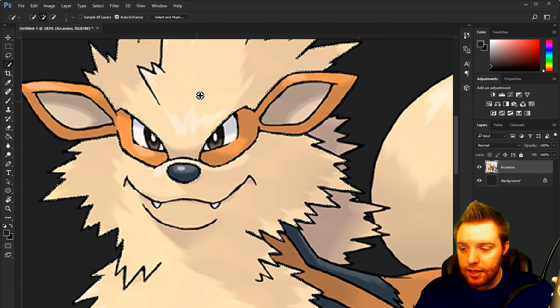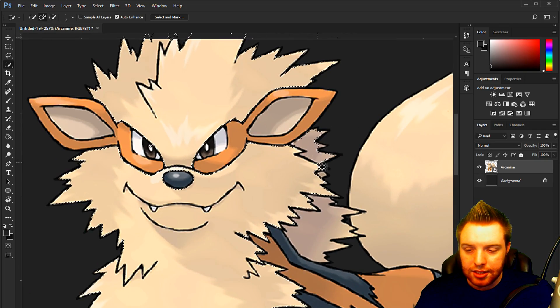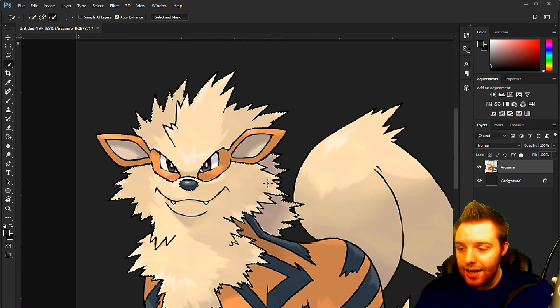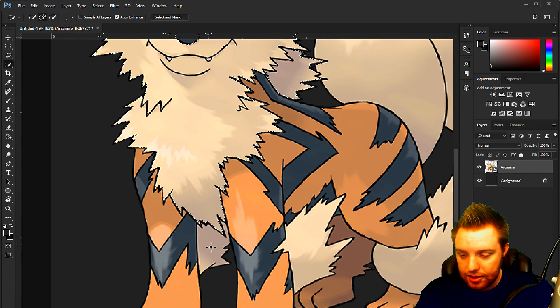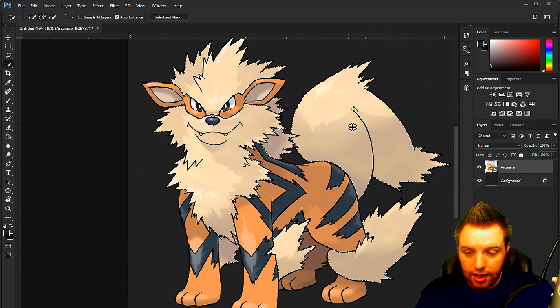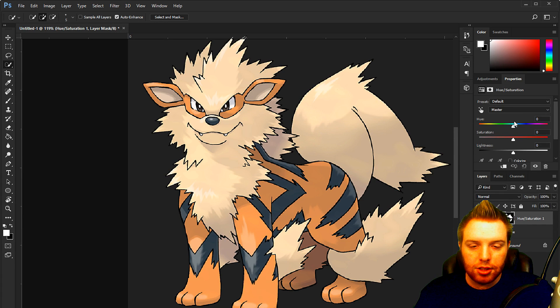Let's go ahead and select the fur here. I found this to be a lot easier than the way I used to do it in the first couple of episodes — this actually goes a lot smoother using the selection tool that I've come to figure out. So let's go ahead and select all this fur. We'll select the fur there, there, and there. Alright, we got the fur. Let's go ahead and get our hue and saturation and change this to a green.